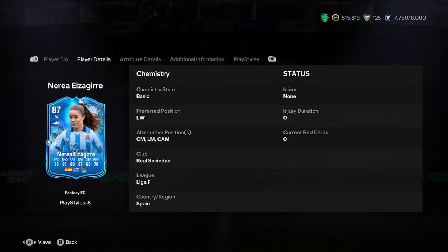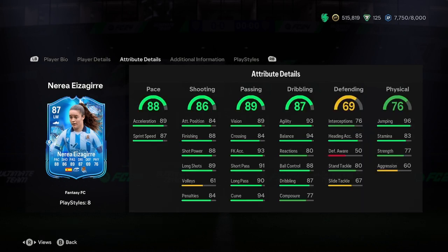On the second page we've got preferred and alternate positions. CAM could actually be a spot for Nerea to play — we'll try that during the gameplay. Centre mid is a no; 69 defending won't cut it there. Left mid is possible depending on your formation, but preferably it's left winger or CAM. In terms of links, it's not that hard — there are definitely a lot of good players you can link with Nerea, who does look okay.